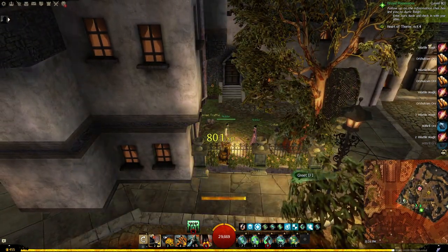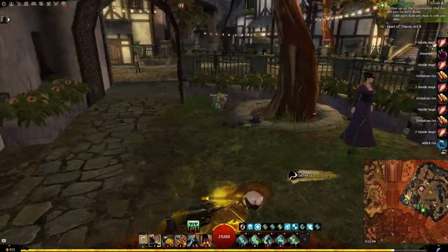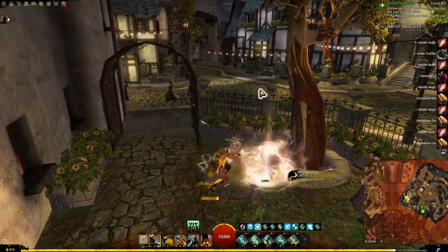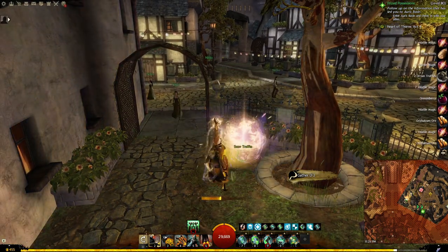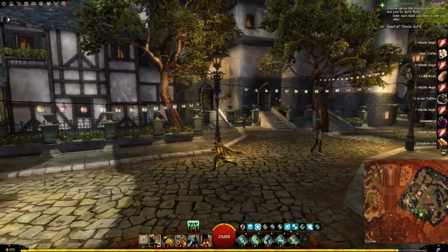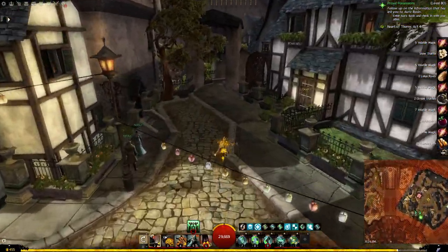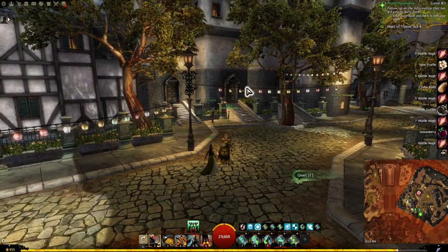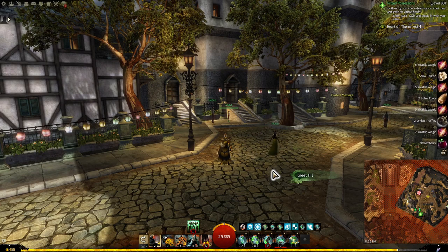Tomato berries — we'll get the Orrian Truffles, the Lotus. Those truffles are all I have for this area right now. I hope you guys have enjoyed this — you'll get to see the next class area coming up. See you later!